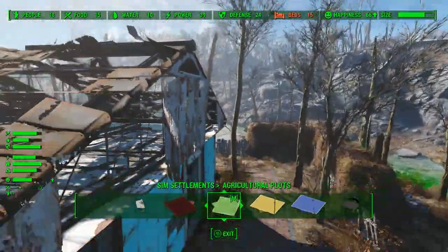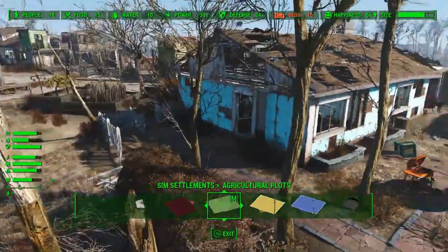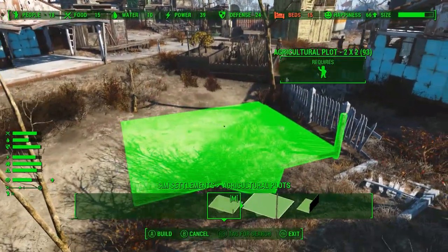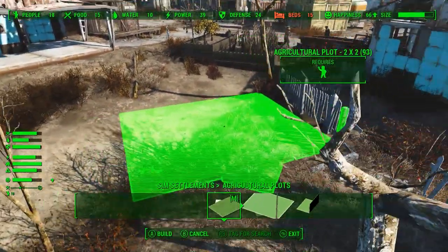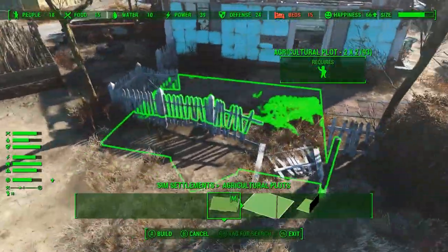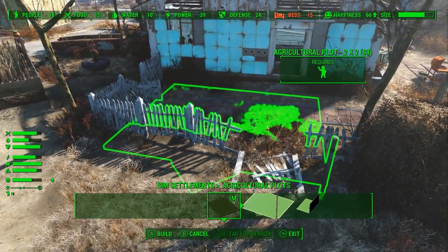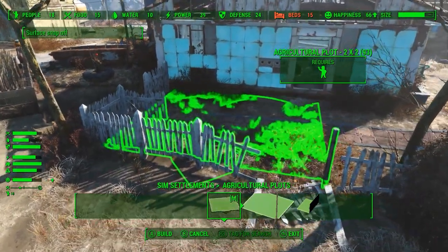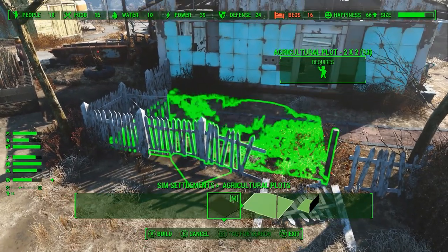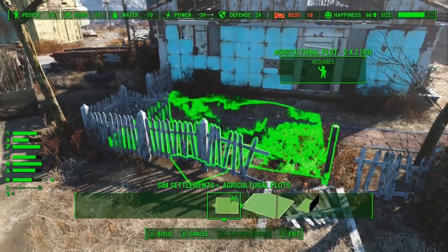I have no idea what our upgrade situation is like, although it might get resolved with enough water. We'll stash another farm back here. Can we stick one in this little yard area? We'll turn off surface snap and just nuzzle this in right here. This could end up looking really terrible or really good — we'll see what building plan ends up there.